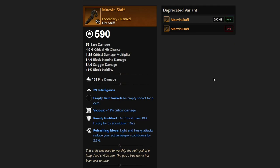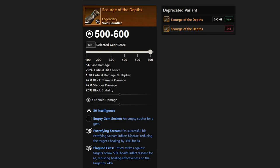We have Scourge of the Depths next — a Void Gauntlet with Petrifying Scream, Plagued Crits, and Enchanted. This is definitely one of the best void gauntlets in my opinion. I love the idea of Plagued Crits, and obviously inflicting disease is going to be helpful with Petrifying Scream. Definitely look out for this one. It could be best-in-slot for a lot of you. Note that Scourge of the Depths is a Mutated 8+ dungeon drop only.